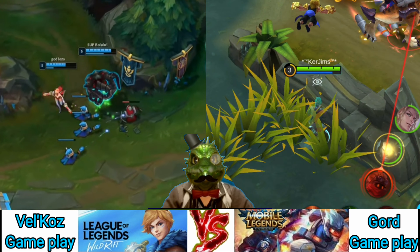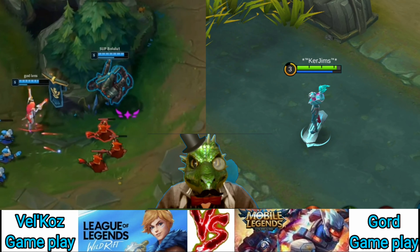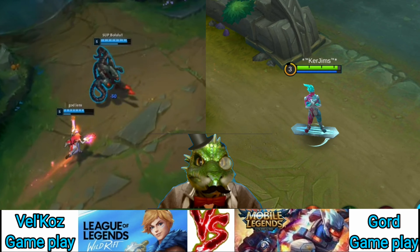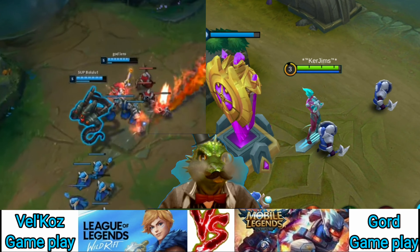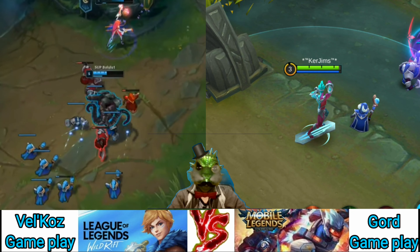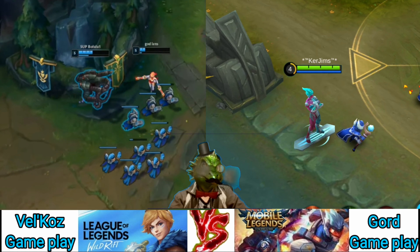Gord's ultimate ability is Mystic Gush. Channel a beam of mystic energy that does steady damage while slowing opponents. This works well with his other abilities and constitutes his ultimate combo. Either place Injunction first, or stun first and then place Injunction, and then fire away with Gush. You can move the beam using your directional pad, however Gord himself is rooted in place for the duration. You can cancel the channel by reactivating the ability if things start to go south. Leveling up this ability decreases the cooldown while increasing the damage, but does not increase the duration.